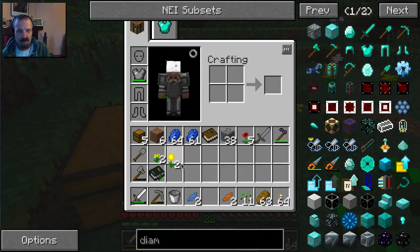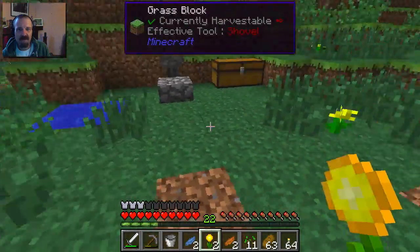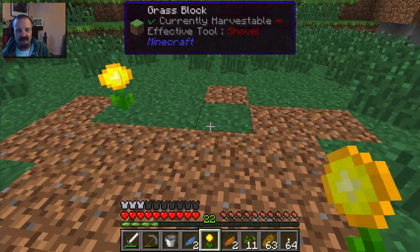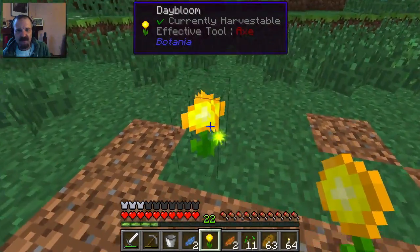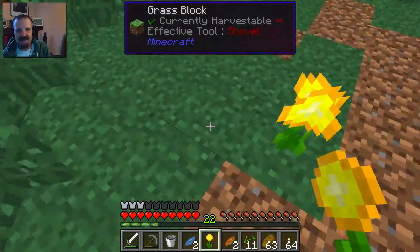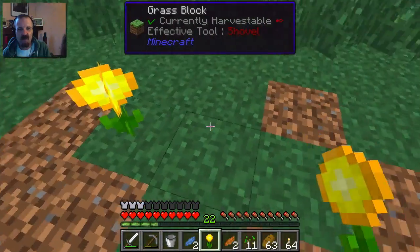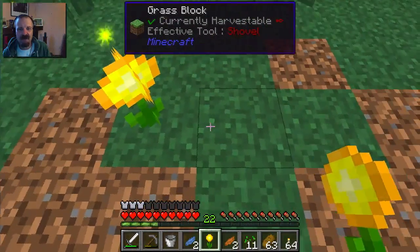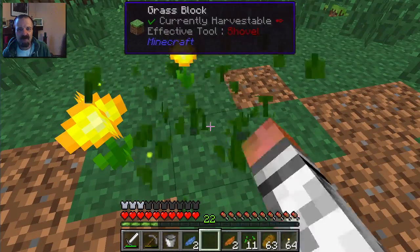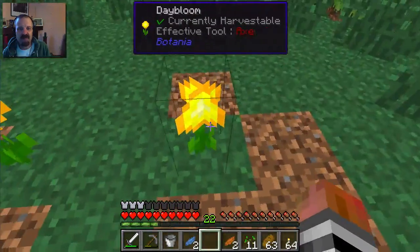So we got two Day Blooms. We'll put them right here. I understand that it's less efficient - they absorb the sunlight, not just sunlight hitting them directly, but the sunlight hitting the squares around them. So you don't want another flower right next to it. Those particle effects mean they're interfering. You could pick them up, which is nice. It's most efficient to have them spaced apart.